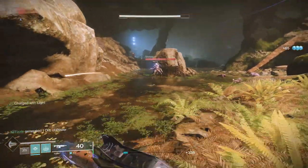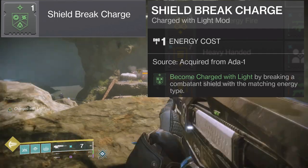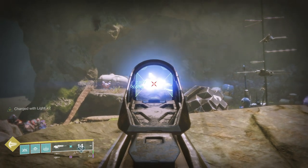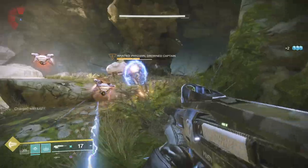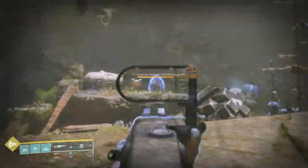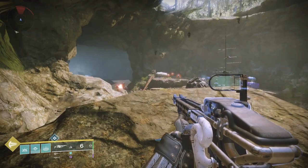In PvE, another great way to gain stacks of charge with light is Shield Break Charge. This mod can also go on any armor piece and it only costs one energy. It will charge you with light when you break a combatant's shield with the matching energy type. This works with grenades and melee abilities as well as weapons that match the shield type, but it does not work with weapons that do not match the element type — this includes the exotic linear fusion rifle Arbalest.